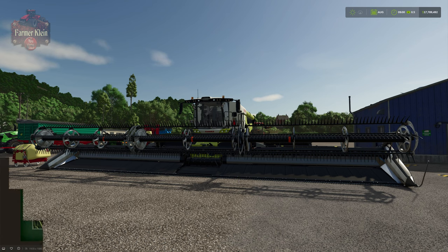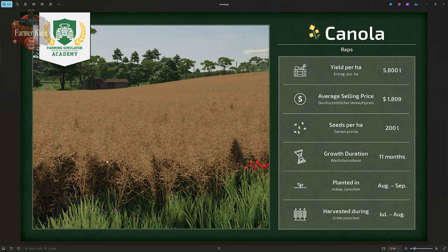Let's start by taking a look at the Farming Simulator Academy infographic related to canola, also known as rapeseed. Canola can be planted between August and September and harvested the following year in July or August, giving it an 11-month growing duration. We'll require approximately 200 seeds per hectare, and we can sell it for an average of $1,809 on easy mode with a yield of approximately 5,800 liters per hectare.